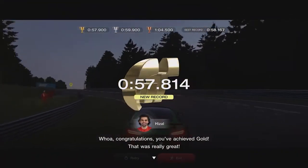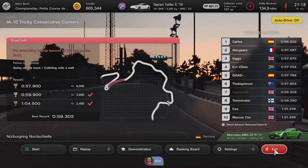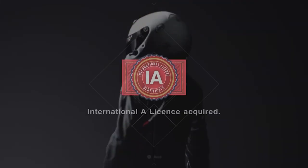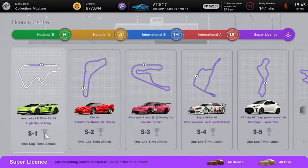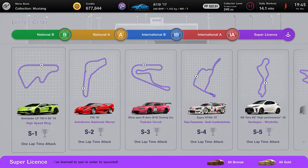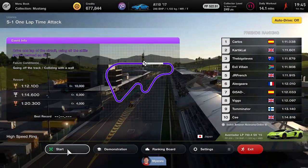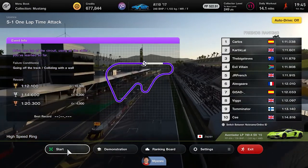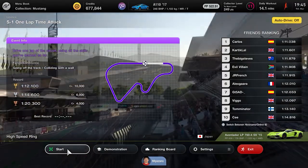Having acquired golds in all four main licenses, we're now into the Super License. Here you need to complete full laps in specific cars — the cars can't be modified and you can't choose a different car. For S1 you need to do a full lap of the High Speed Ring in a Lamborghini Aventador LP 750-4 SV 2015, and to get gold you need to do it in less than 1 minute 12.1 seconds.